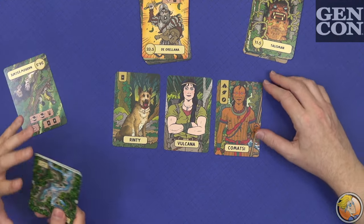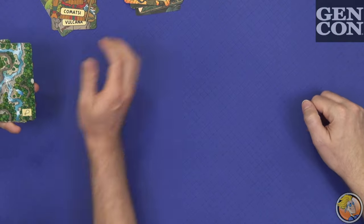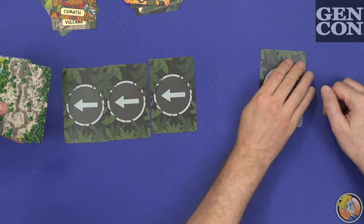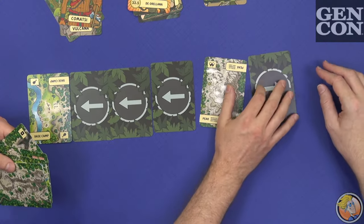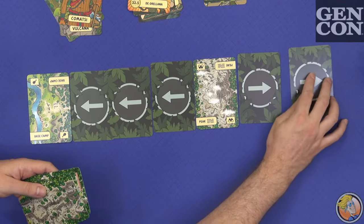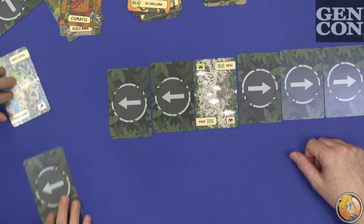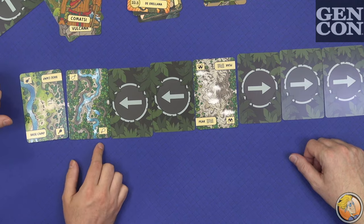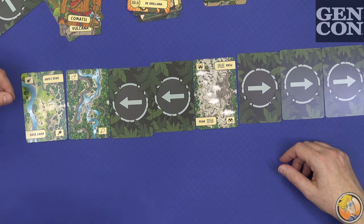The Mountain replaces the map cards in the game with a new series of obstacles as you progress toward The Lost City. You don't always use all of them — you will always use the base camp and the peak, plus the last card from the original game. The rest are placed face-down, so you don't know what's coming. As you progress through the jungle you flip a new card face-up, and most of these cards have an ongoing effect — for example, every time you take a step closer, you lose an additional card.